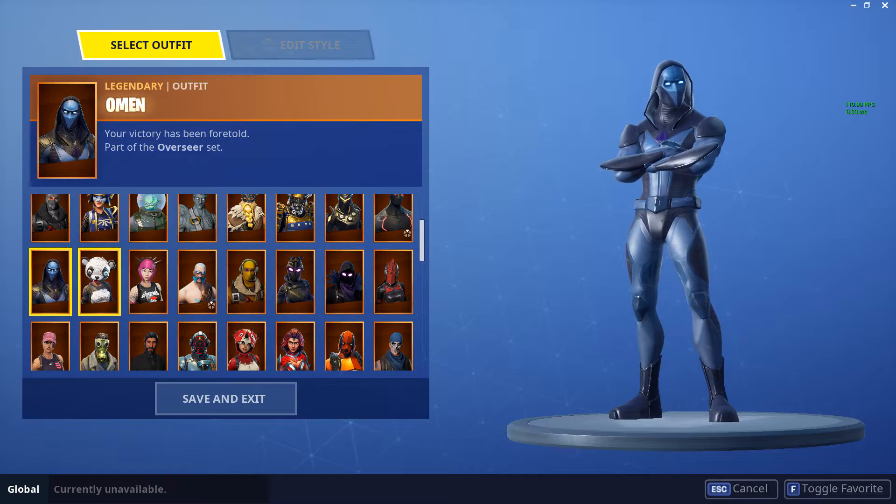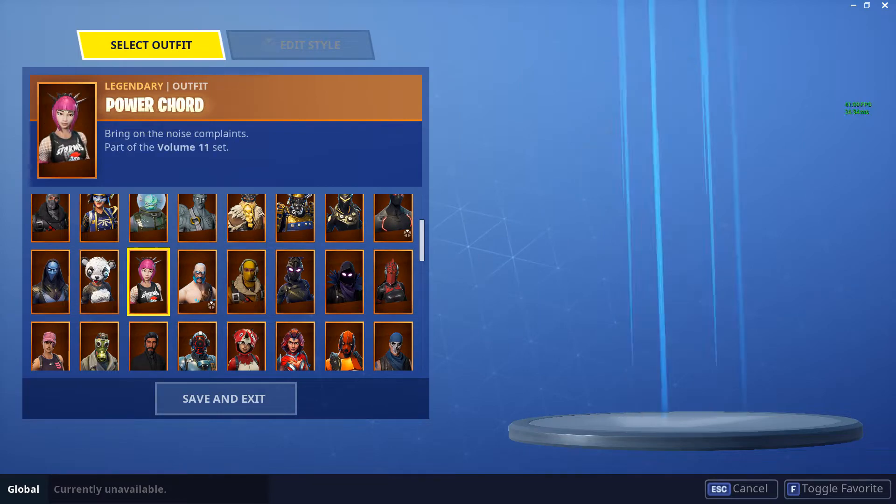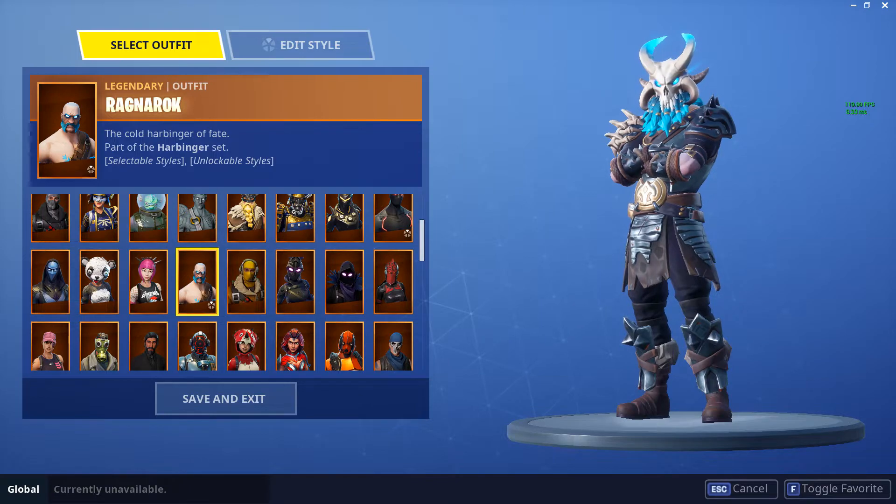Pan Team Leader — anything that has to do with these bear skins is so cool; it's iconic to Fortnite. Power Cord — the skin everyone wanted since March. I don't know why it took them this long to release it other than to build demand. It's a very nice skin, probably one of the best maxed-out battle pass skins we've got, though Black Knight and John Wick actually look nicer in my opinion.